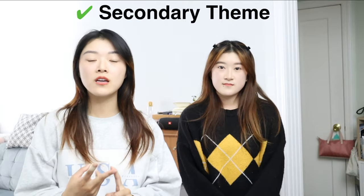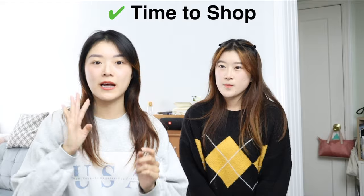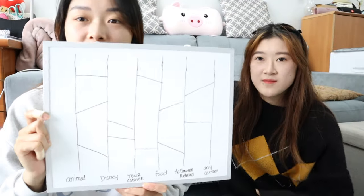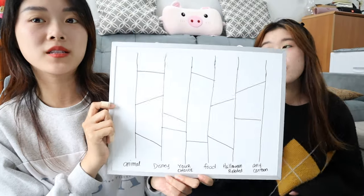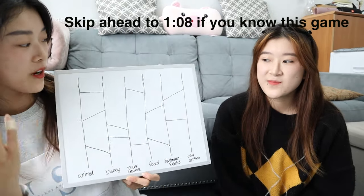What we're going to do is play a couple games of ghost legs — I will explain later what that is — to determine our theme, our secondary theme, our budget, how much time we get to shop, and how much time we get to make. We're going to do rock, paper, scissors to decide who goes first. Let me quickly explain this game for those who don't understand.